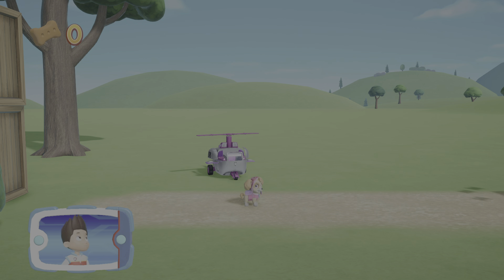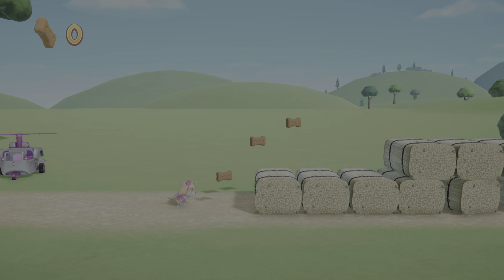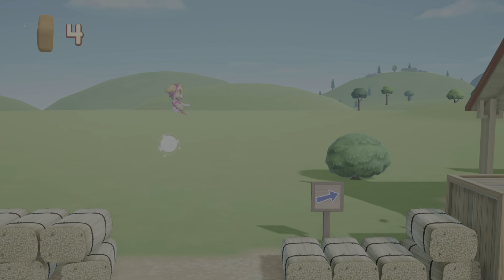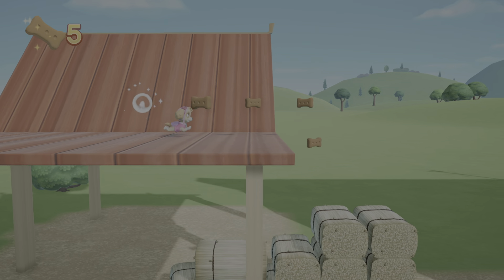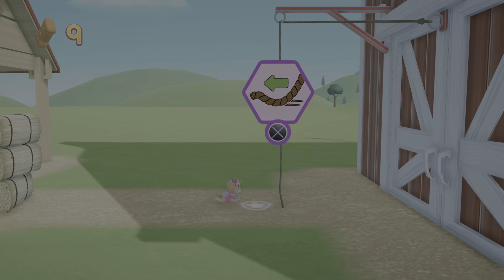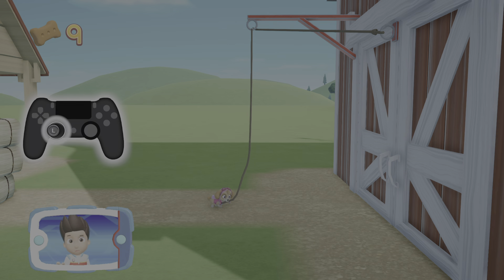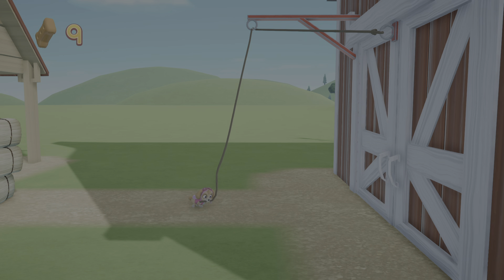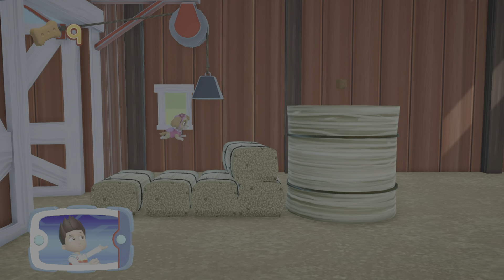The sheep are on a road just near the farm. Help Skye fly through the air to find out where the sheep are. To pull the rope to the left, move the left stick. Go quickly — you have to get through the path before it closes.